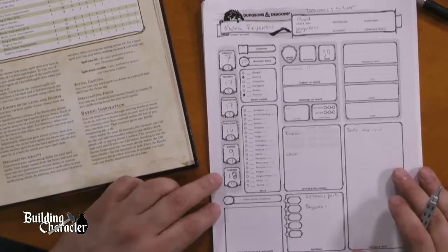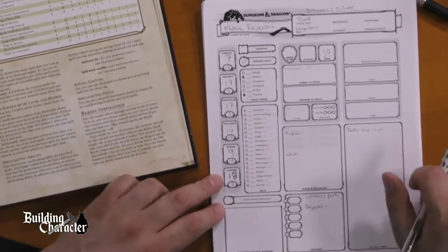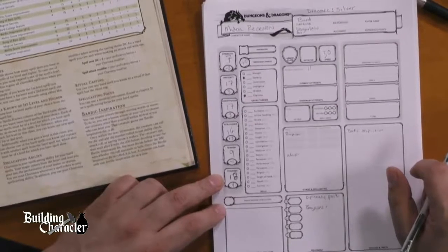Recap on spells: cantrips — bards can only know two at first level, so we took Vicious Mockery and Friends. For the four spells we know as first level spells: Thunder Wave, Fairy Fire, Cure Wounds, and Dissonant Whispers. That's a pretty cool spell combination for that character. Now onto skills — we have three we can choose from. We have really good dex and really good charisma. Deception is charisma based, intimidation is charisma based.